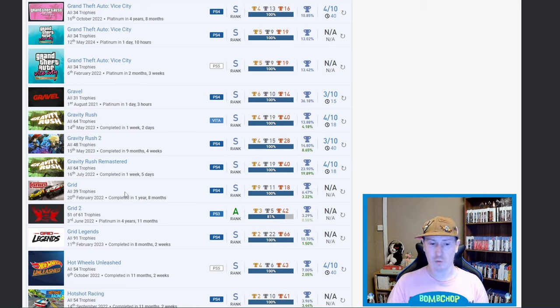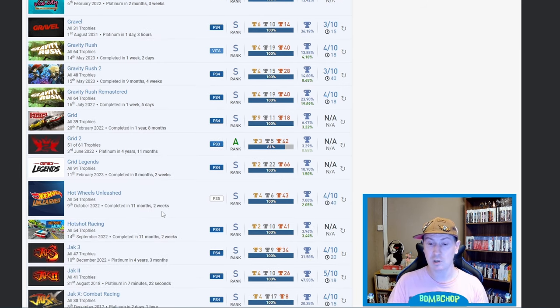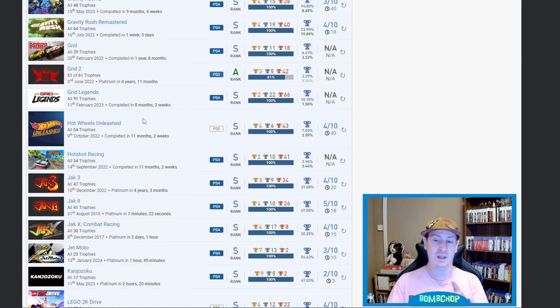Then we've got Grid, Grid 2, and Grid Legends. Pick of the bunch is Grid 2 at 3.29 percent. The OG Grid at 6.47 percent and DLC at 3.22 percent. Grid Legends DLC at 1.5 percent — very very nice. Hot Wheels Unleashed at 7 percent, DLC at 2.05 percent.